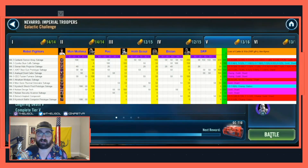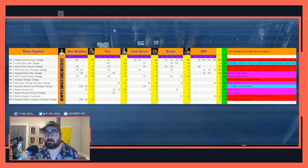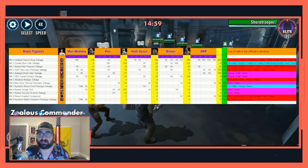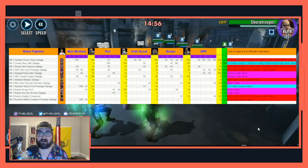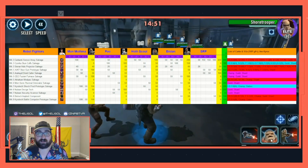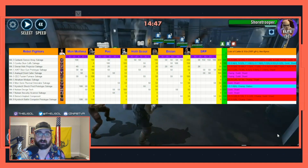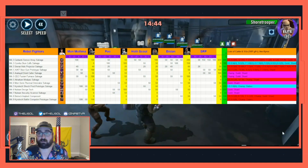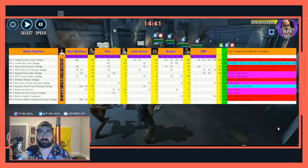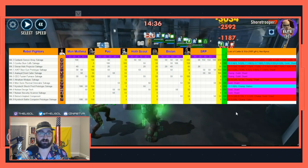On its face, the gear required for this Rebel Fighters team actually seems like quite a bit — 900 Carbantite, 400 stun guns, 300 stun cuffs. But a good majority of that is for Scarif Rebel Pathfinder from gear 8 onwards. So you can invest into all of these characters to gear 11 at almost minimal investment, aside from Scarif Rebel Pathfinder if you want to be cheap. He's totally usable on this team at gear 8 if the rest is gear 11, in the right circumstances.